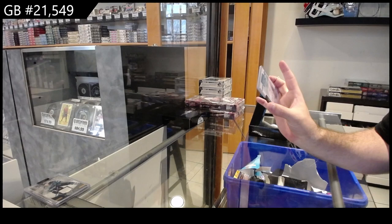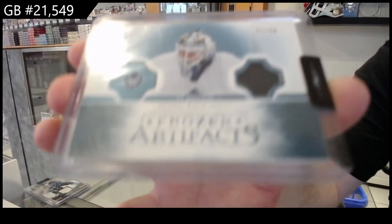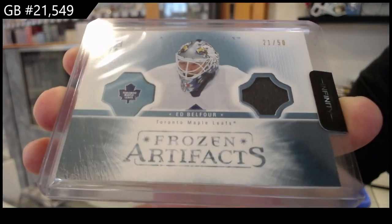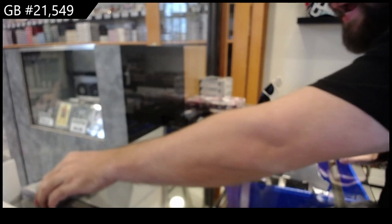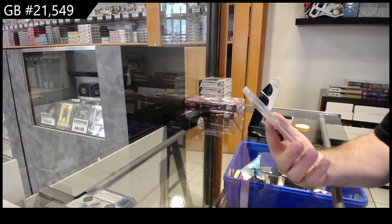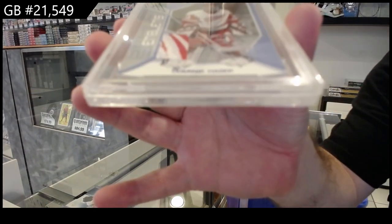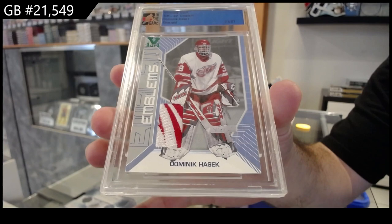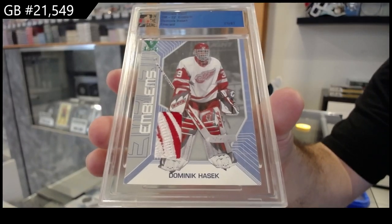It looks like it says Goalie Gear — Ed Belfort. So Michael, to you — was there any surprises, by the way? I'm curious. Ed Belfort, numbered to $50. And we've got a Vault 1-of-1 Emblem — Dominic Hasek. That's a sick emblem for the Red Wings. One of one.